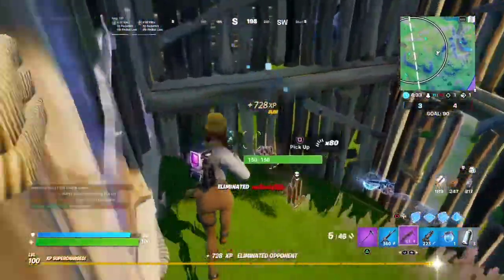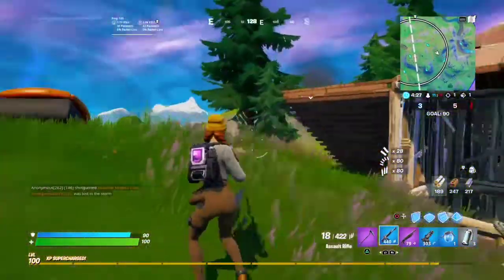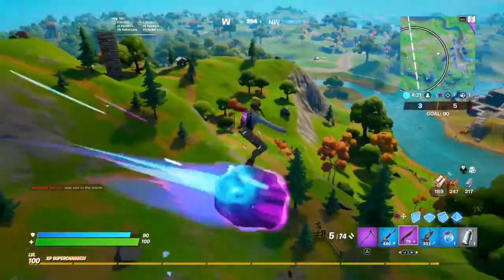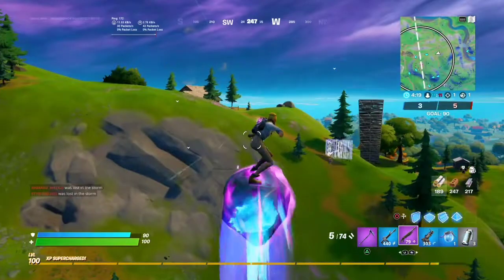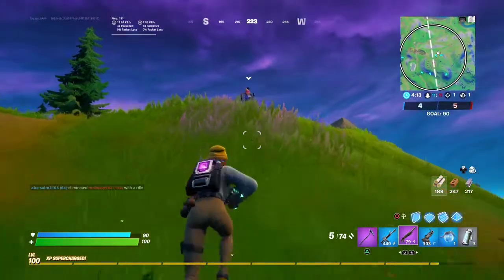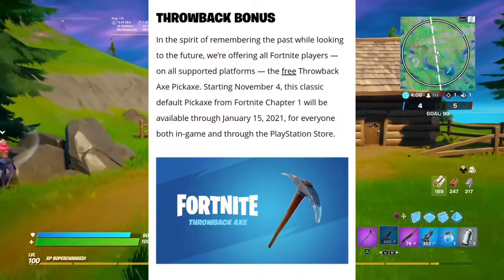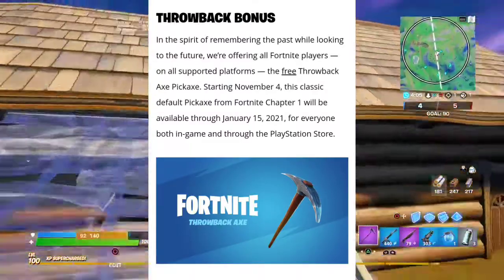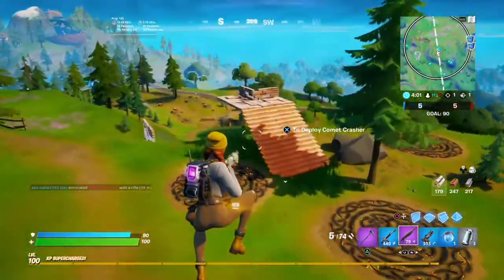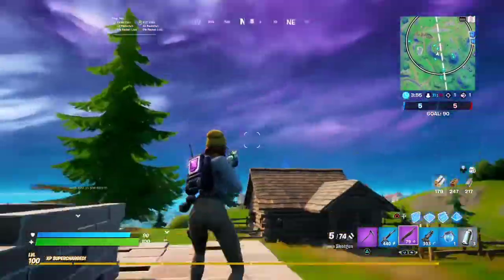You will be able to get the OG pickaxe starting from November 4th. You just need to log in to your Fortnite account — the one you're already playing on. If you're making a new one, no problem, you can just log in and get that pickaxe. On the screen it will be visible, showing how it looks, and it will be freely and easily available. You just need to log in on November 4th, 2020.